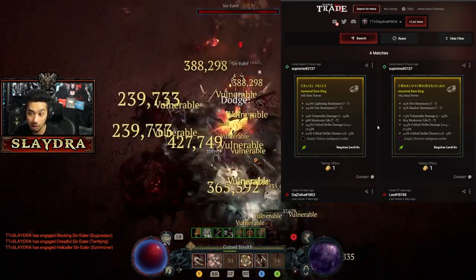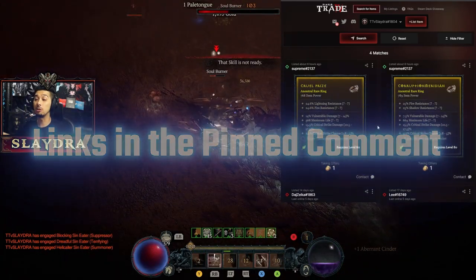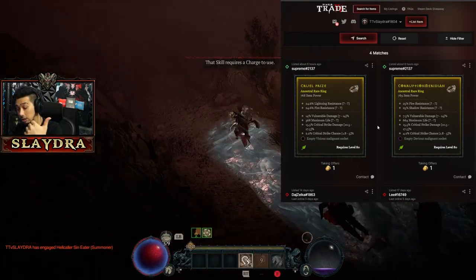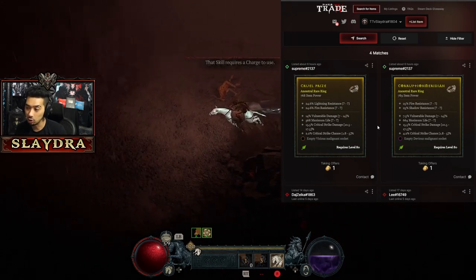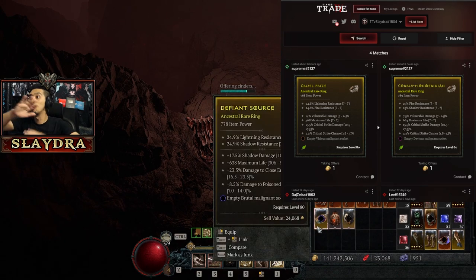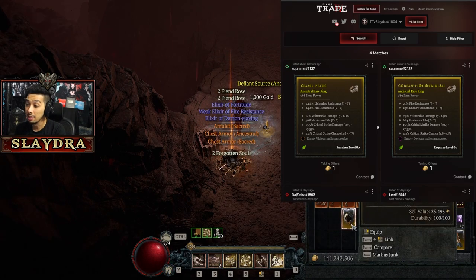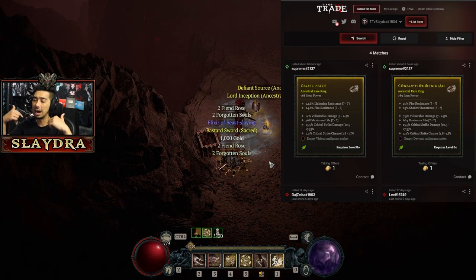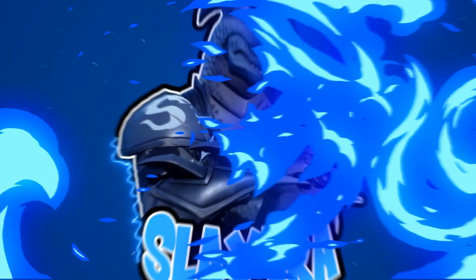If nothing is listed, either you have something really good or something nobody wants. Watch the pinned videos for more detail. That wraps up how to get the best items by trading rather than grinding for drops. Keep in mind: you cannot trade Legendaries or Unique items — those must be acquired via drops. Trading gives you access to far more of the item pool. Hopefully Blizzard will add an official trade system someday, but for now drop a like, subscribe if you're new, and I'll see you in the next one.